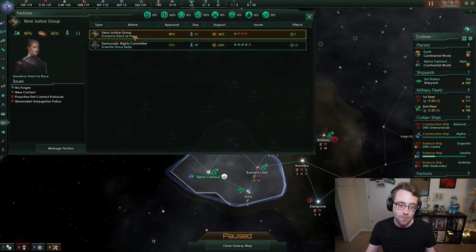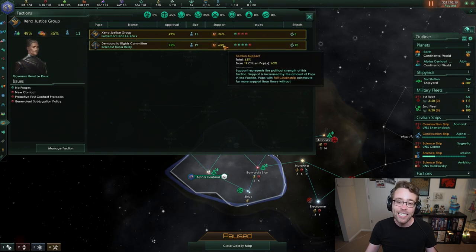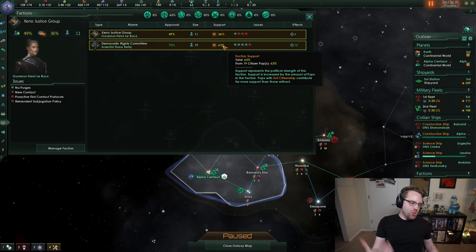36% support the Xeno Justice Group and 63% support the Democratic Rights Committee. This lets you know how important it is to appease a given faction. If only 1% of your population wants you to be a brutal warmongering machine, are you going to try to do that when 99% of your empire doesn't care about it? Probably a bad idea. So first take a look at your support percentages to get a sense of how many people are actually part of a faction.